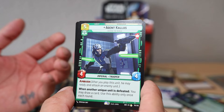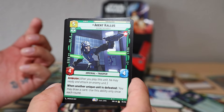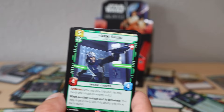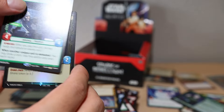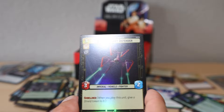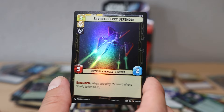Agent Kallus - 'After you play this unit, he may ready and attack. When another unique unit is defeated, you may draw a card. Usable only once each round.' Sounds like it could work. Seventh Fleet Defender foil - that just looks absolutely beautiful. What a card set from this pack!